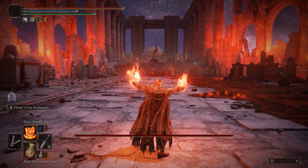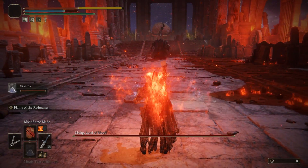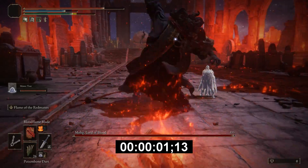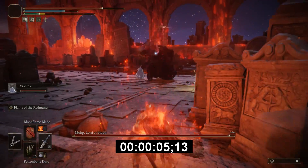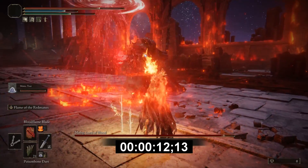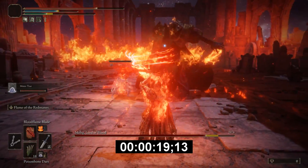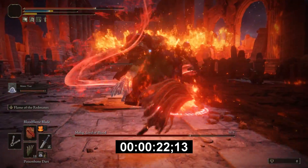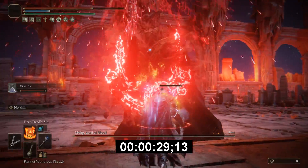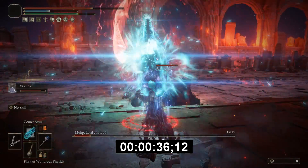We are going to use Fire's Deadly Sin and then the Blood Flame Blade right afterwards. Once you do that, summon your mimic or one of your summons. If you have poison, use it, because this will help add some damage — it is not completely necessary, I just used the poison bone dart as an extra way of dealing damage. When you are close enough, use your Ashes of War, because when you use it three times the enemy will become stunned. You then want to go up close so that your Blood Flame and the Deadly Sin are combined to cause bleed damage.